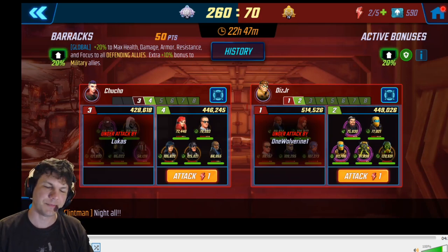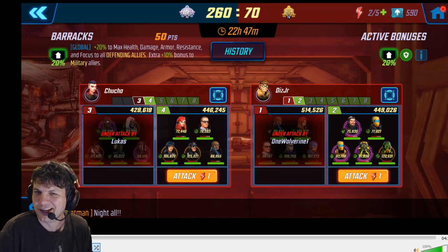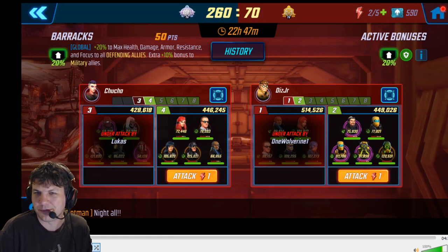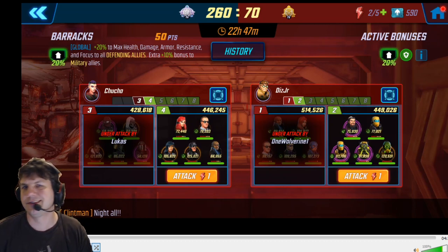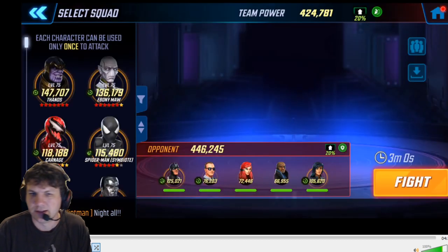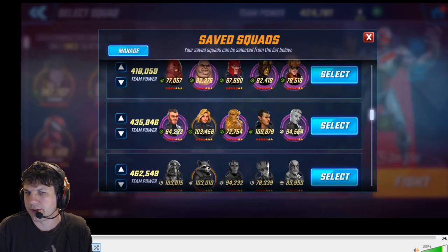Hey everyone, just wanted to highlight a team we've been seeing in war more often. Several alliances have implemented this defense of mixing Colson and Fury within Inhumans, particularly Black Bolt, Yo-Yo, and Crystal. I haven't really seen other variations of it so far, but it's a tough defense if you don't know what you're doing. We've fought this several times and have a pretty good idea of how to fight it. The best matchup is Brotherhood 2.0.